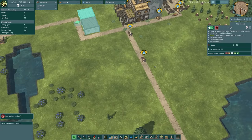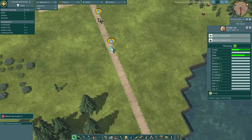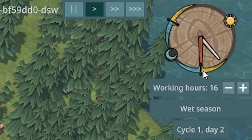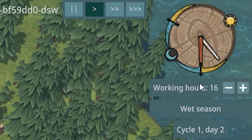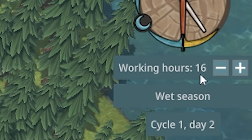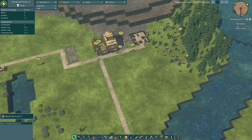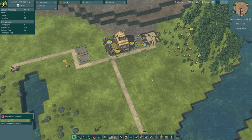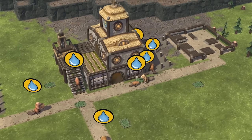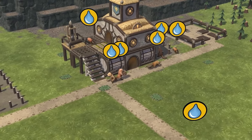In the top right we've got a diagram that shows us the day. Sunlight starts here, goes all the way around and finishes there — and then that's night time. We can change the working hours — currently it's 16 hours a day these beavers are working. You can up it in emergencies or reduce it, but I'm quite a hard taskmaster. I want my beavers to work hard, not hardly work.